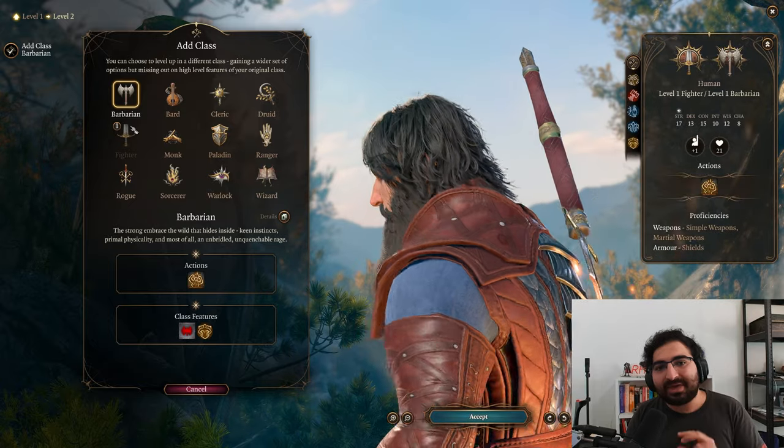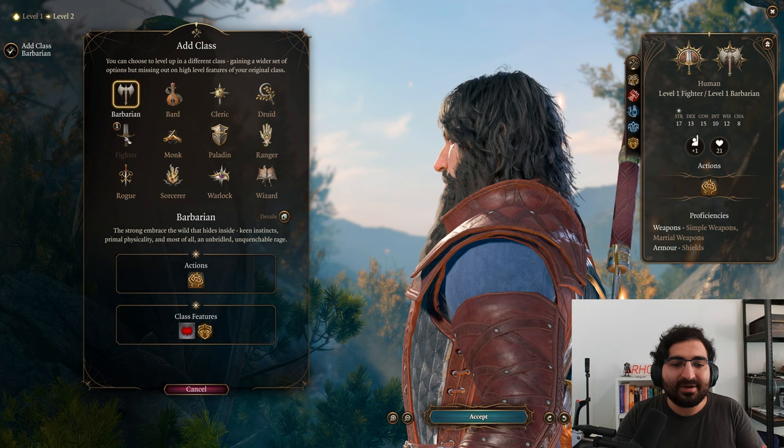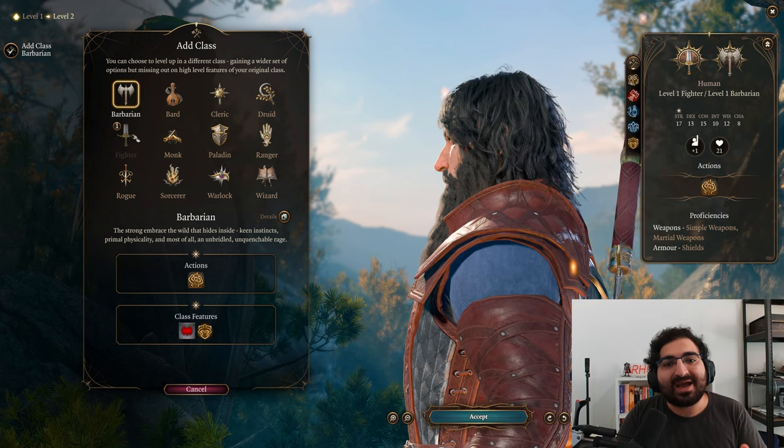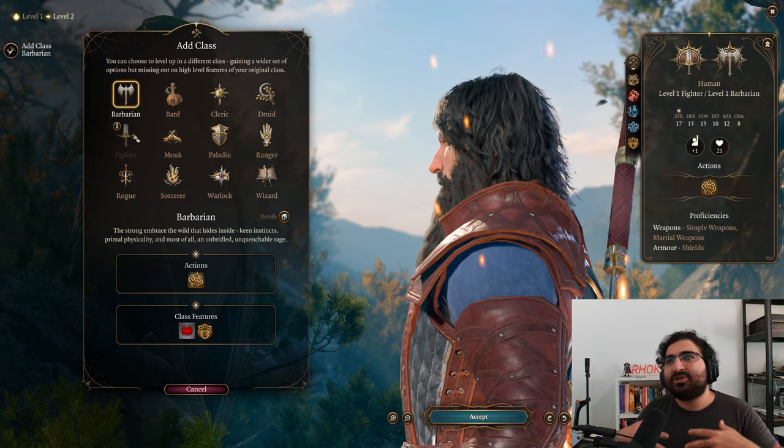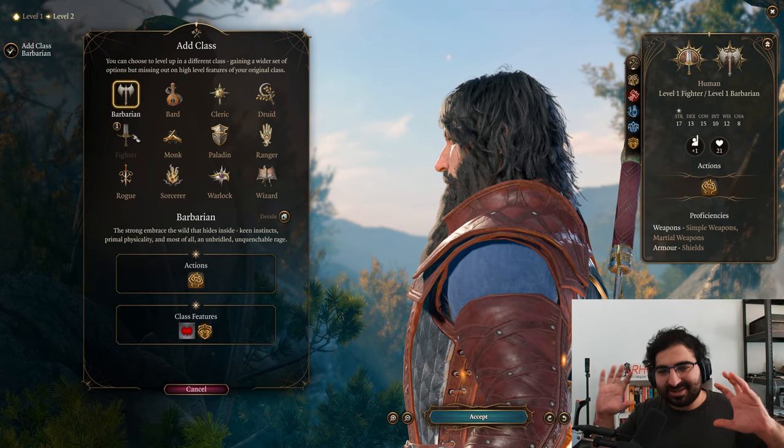One important thing to keep note of: extra attack does not stack between classes. Barbarian and fighter both get extra attack at level 5, but that doesn't mean you get two extra attacks — you still get just the one. It does not stack, so that's a big thing to keep in mind.